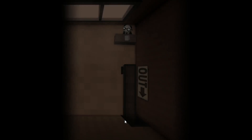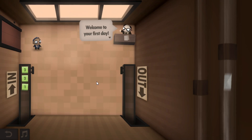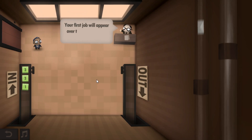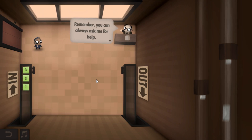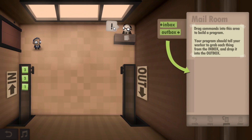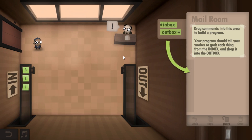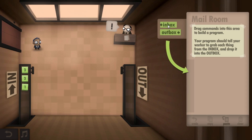We're just going to jump right into the mailroom. Here we are — the employee of a corporation where we are basically sorting mail. Welcome to your first day. You look like an excellent instruction follower. Your first job will appear over there on the right side. You can always ask for help. Actually, I haven't asked this guy for help — I'm curious what it looks like. It gives you an example. This is basically a game about programming. I said it's a logic game, but it's a programming game because programming is all about logic.